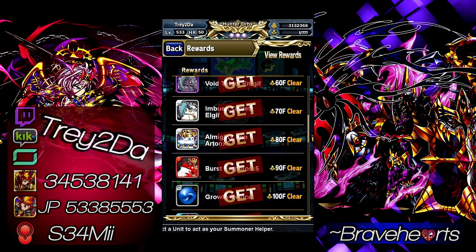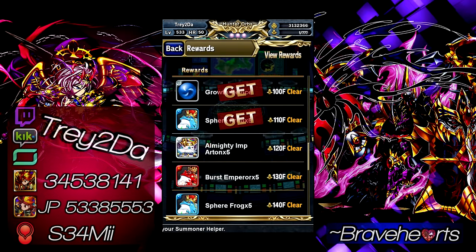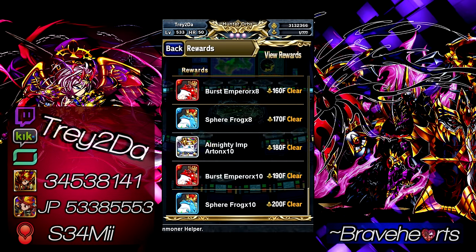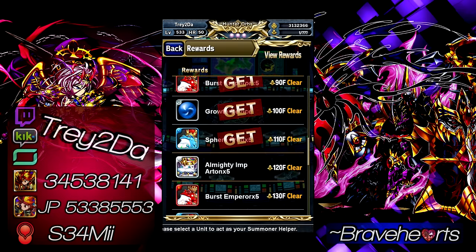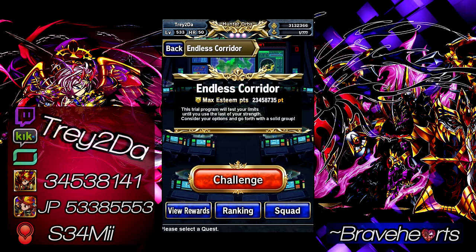If you want to keep grinding you can get all the way up to floor 200. I personally stopped at 110 — I got up to floor 113 and just got tired of it. The rewards up to floor 200 include sphere frogs, burst emperors, almighty artens and similar items, stuff that's not really the most difficult to get, but if you want to put in the time it's just a never-ending grind.